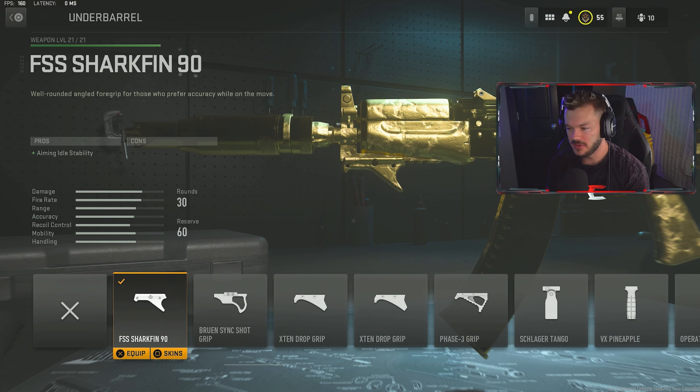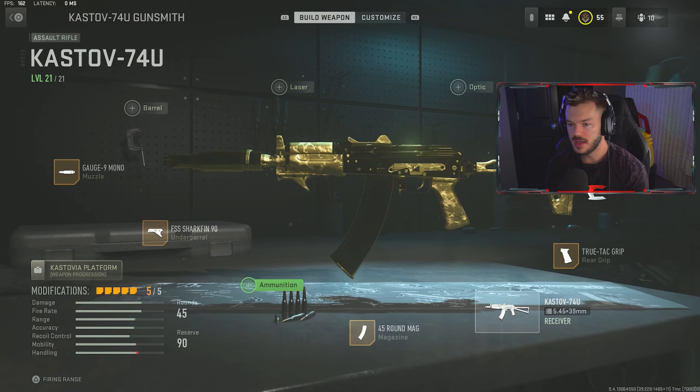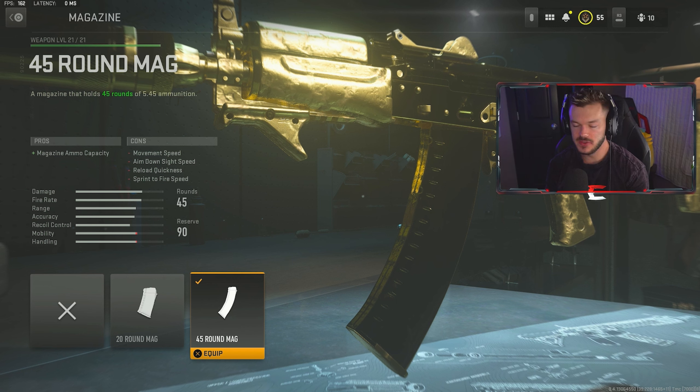Last but definitely not least is the Kastov 74u. This is technically in the assault rifle category but I really classify this as an SMG — it's what I would call the AK-74u. This thing is incredibly hard-hitting. It has a touch of recoil but it's very easy to control. This is a very OP SMG, and much like the Vasnev 9K, you do have to go through the 762 and the 545 in order to have the ability to use this gun — there's no way around it.